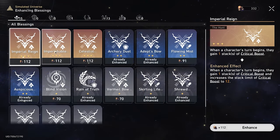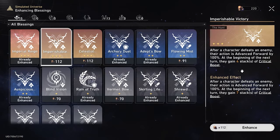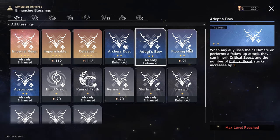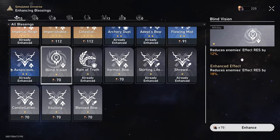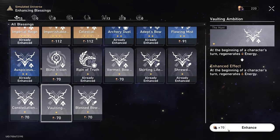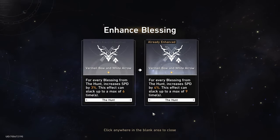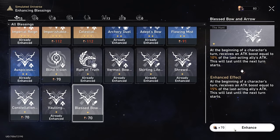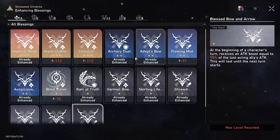For the Blessings, we are running the Hunt Path. We're going to increase our critical boost stacks immediately — getting that upgraded. Feel free to pause if you want to see the buffs. These two are the little weak spots on our buffs, but not the worst. We're going to do 6 energy per turn, and we're going to increase everyone's speed so we can guarantee some of those ornament skills. We've got enough for one more — throwing it out there. Bless the bow and arrow — not a bad one at all. And that is all our buffs. We're going in.